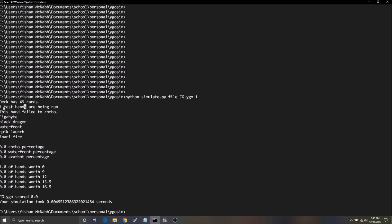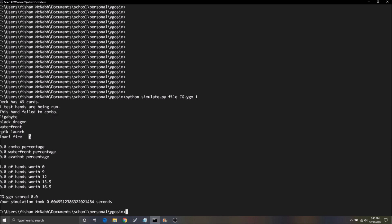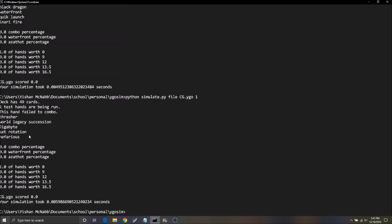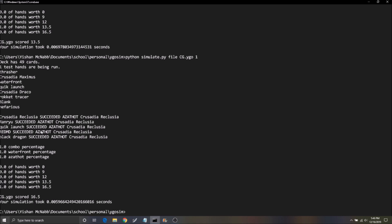I also turned on debug mode. Here's a five-card hand — my program says this hand failed the combo. There's no Crusadia; this hand is a complete brick. Here's another: failed combo again — remember we're still using the 49-card deck, so there's a higher chance of combo failure. Here's an interesting one: the hand was able to combo but not able to make Azathot. You can see the Saryuja draws in the first eight cards — we're looking for a Waterfront. We have a Waterfront in the opening hand, so this hand comboed and found Waterfront but couldn't make Azathot, so it scores a little lower.